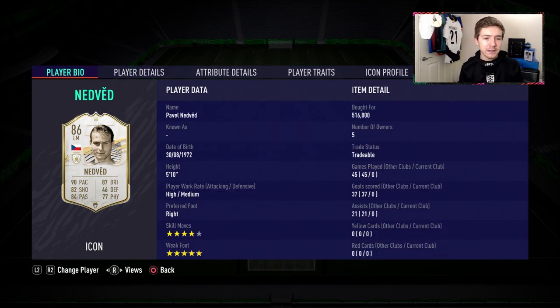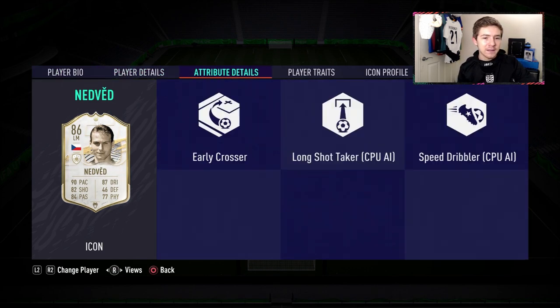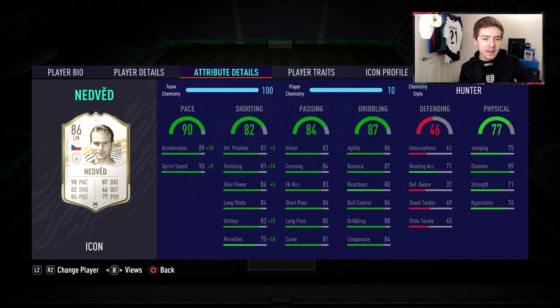Let's have a look at the card. Five-star weak foot is absolutely brilliant to see — that really helps out with any player in the game. Four-star skill moves is also a big positive, as is the high/medium work rates. In terms of traits there isn't really anything to discuss other than early crosser, but in terms of in-game stats there is plenty to like. The pace looks very nice, coming in at 90, and with the Hunter chem style he's technically got 99 pace.